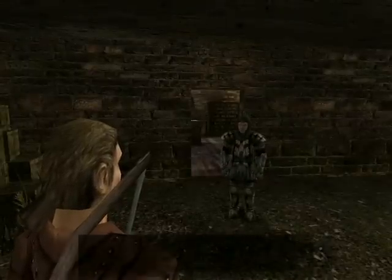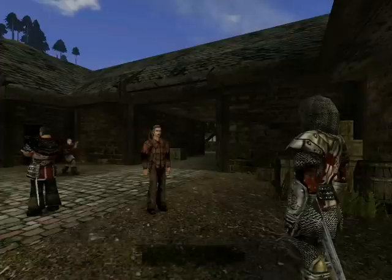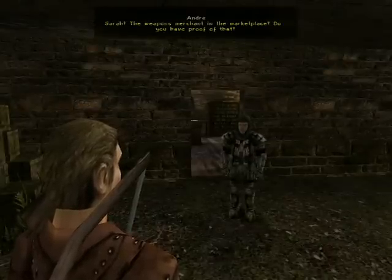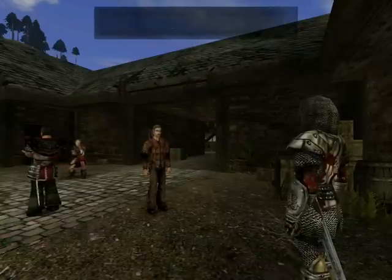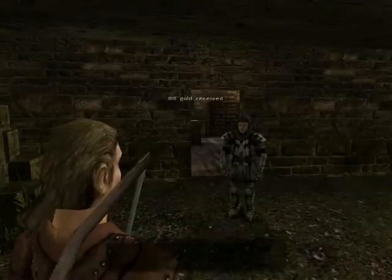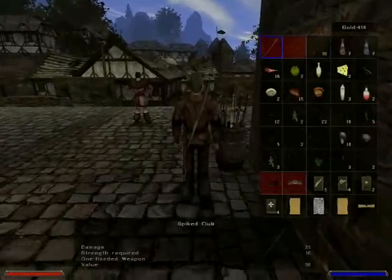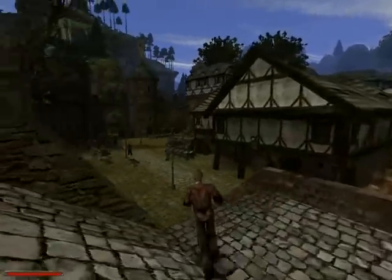What brings you to me? I've come to collect the bounty for a criminal. Sarah is selling weapons to Onar. Sarah — the weapons merchant in the marketplace? Do you have proof of that? She has a letter in her pocket which details the delivery of arms to him. She won't get away with that — I shall have her arrested.